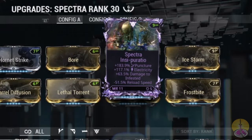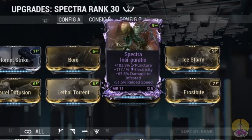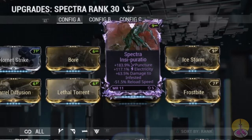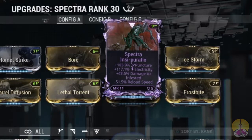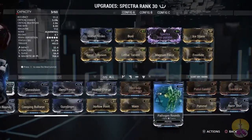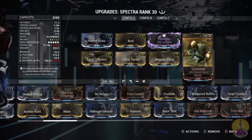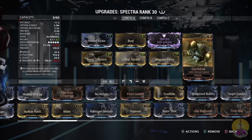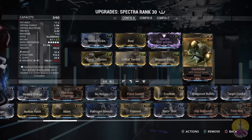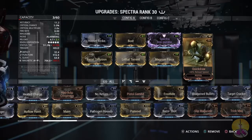To fix the reload, I can swap in Quick Draw and get it back down to 2 seconds; however, I'd lose my status and magnetic damage. For this review, I want to get the maximum damage out there and see what it's capable of.